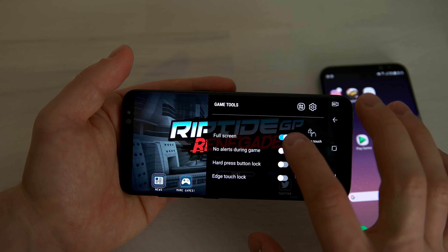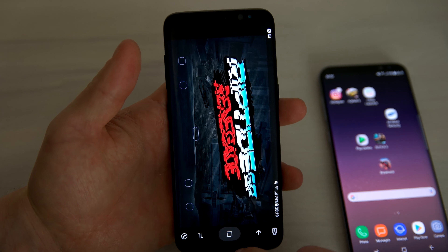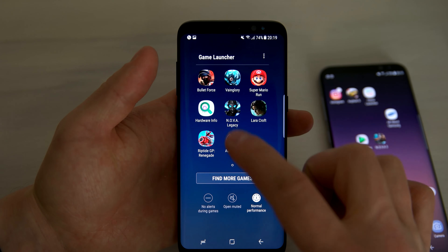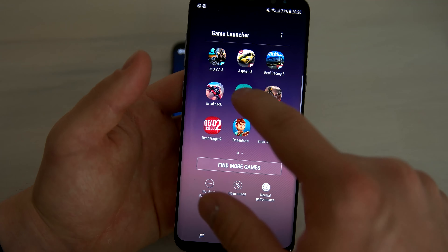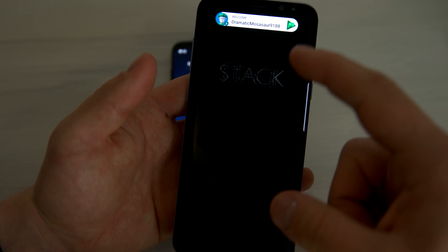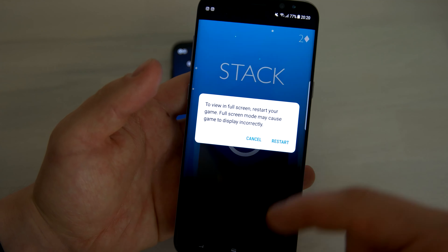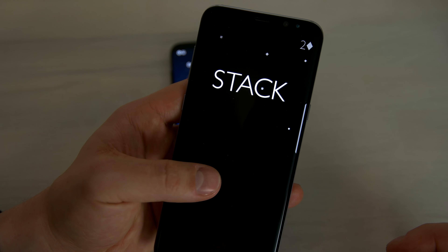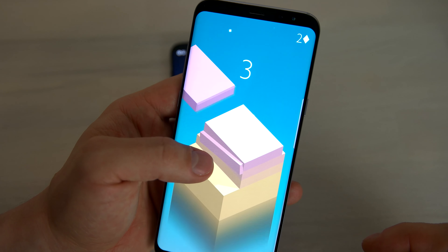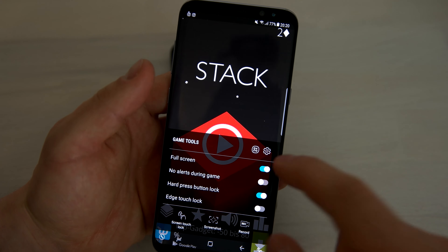Closing that game to show something different. Going into the Game Launcher on the Galaxy S8 to play Stack, which is another game normally in 16 to 9 aspect ratio. Choosing full screen mode, the game looks really, really nice — Stack in 18.5 to 9 aspect ratio looks quite amazing to play on such a screen. Closing the full screen option shows it revert back to the 16 to 9 aspect ratio.